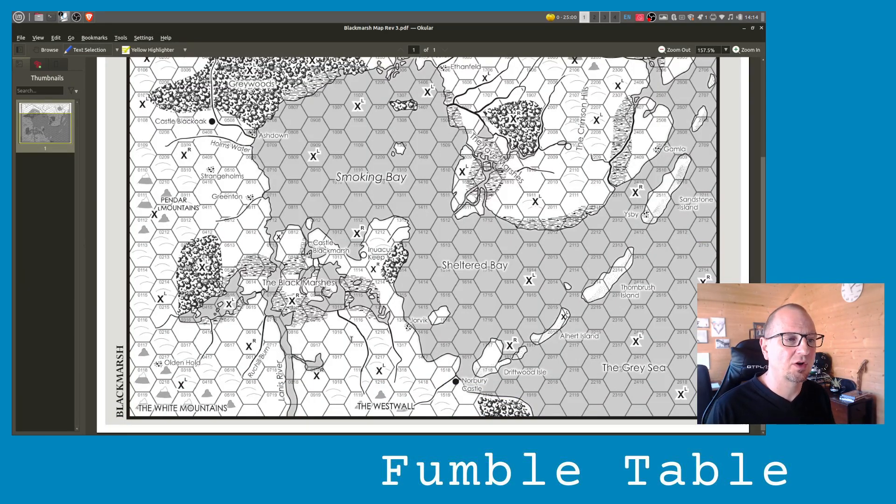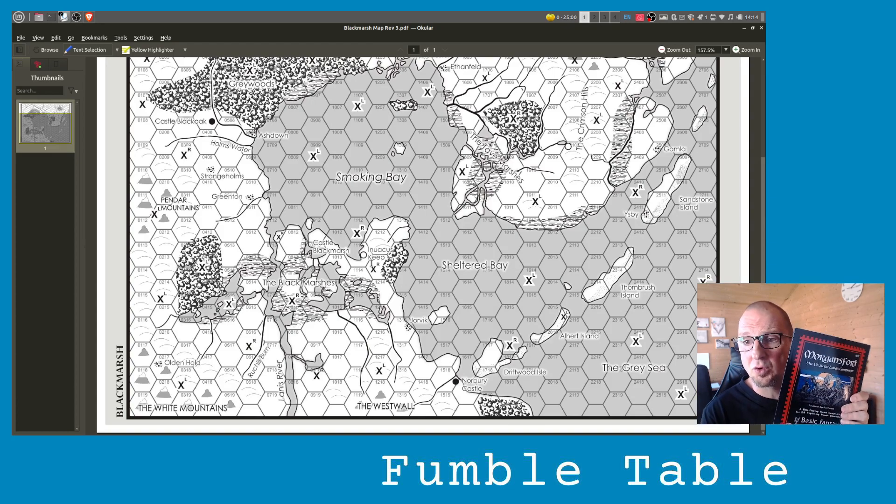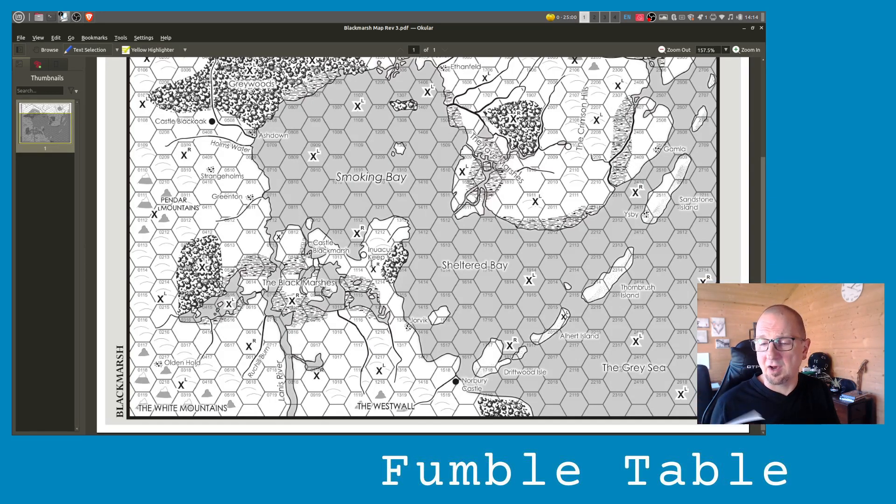If we go down to the bottom of the map, around Castle Blackmarsh, you could run an entirely different style of campaign because there's almost more politics going on there. You've got the people from Jorvich who supported the old big bad who was part of Castle Blackmarsh, and you've got a keep there. What I would probably do is take that keep and insert Morgan's Fall — which is again basic fantasy. You could literally just replace that keep with Morgan's Fall and run the adventures in and around there, building the politics of wanting to get rid of the elves from Castle Blackmarsh.